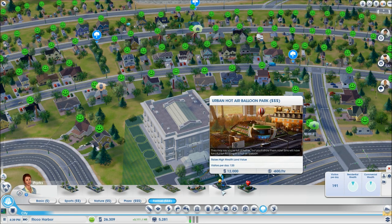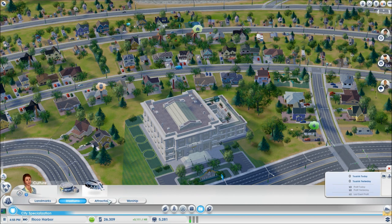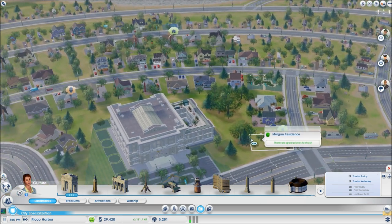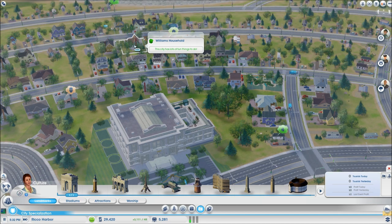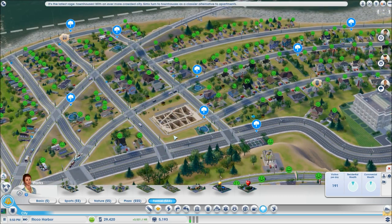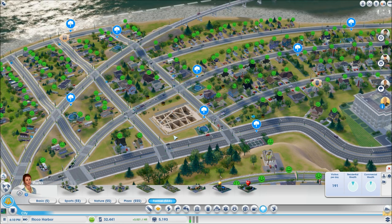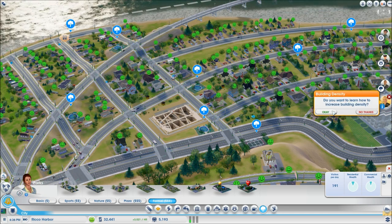With tourism unlocked, you can now build the big stadium, attractions, and landmarks. People will start giving us tasks and we'll go off those tasks to decide what to build. This town is pretty much going to be focused on business and tourism, honestly because I want to try out the new DLC — I did purchase that.